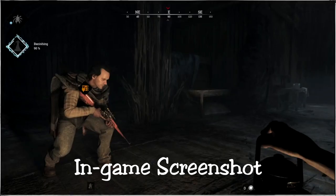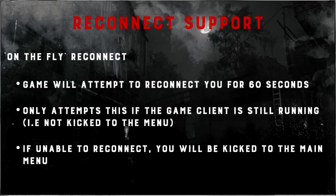Let's hop into the first section: the reconnect feature. There are two different types of reconnect — an in-client 60-second timer reconnect, and a main menu 10-minute timer reconnect. If you are playing Hunt and you experience a huge lag spike and get disconnected temporarily, you have 60 seconds to re-establish a connection or you will get booted to the menu.